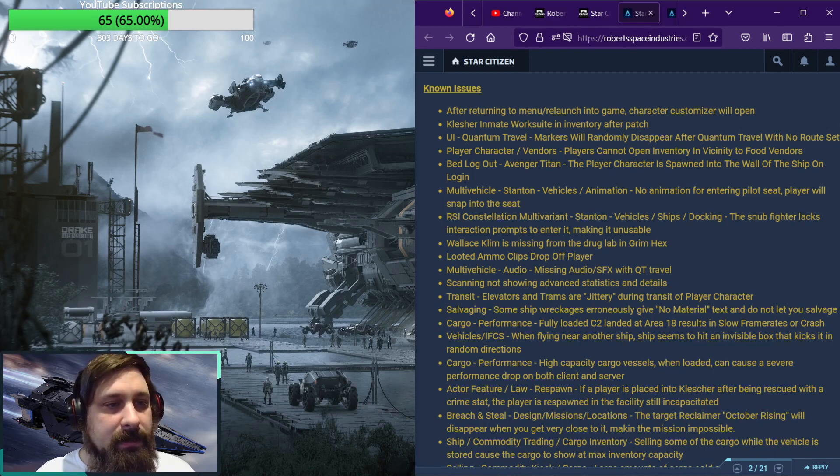Player characters and vendors: players cannot open inventory in vicinity of food vendors. Bed logout vendor issue: the player character is spawned into the wall of the ship on login. Multi vehicle animation: no animation for entering the pilot seat — the player will snap into the seat.